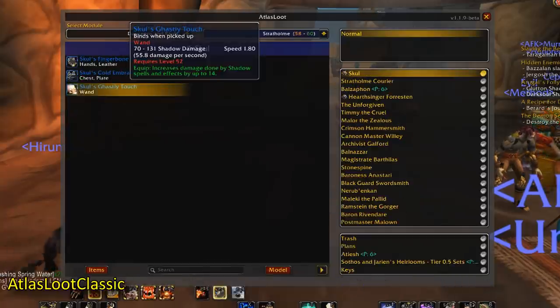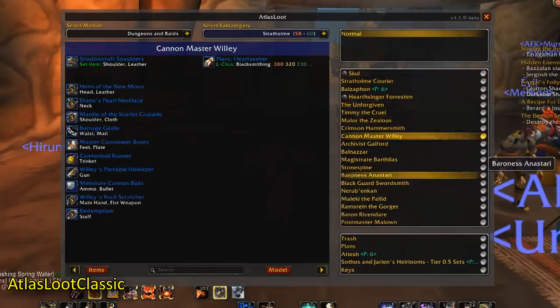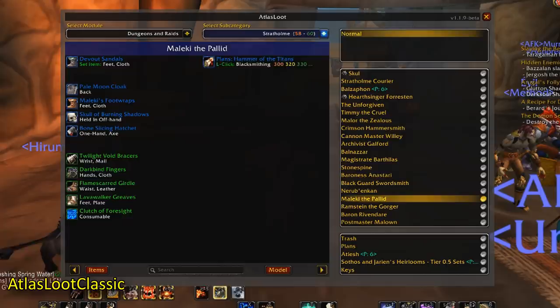Atlas Loot Classic. This add-on will show you in-game the sources of basically all the loot you can obtain. It just saves you having to look up stuff online.